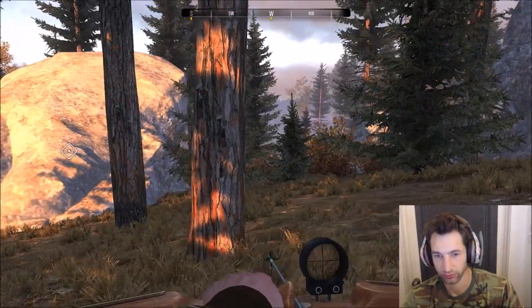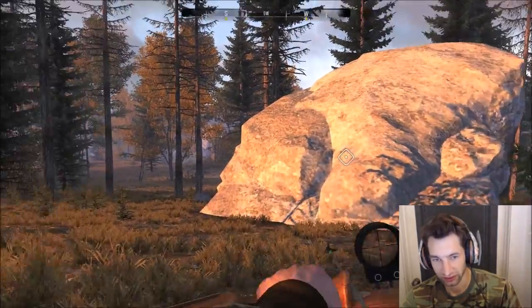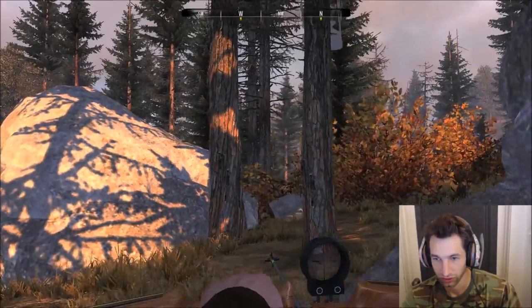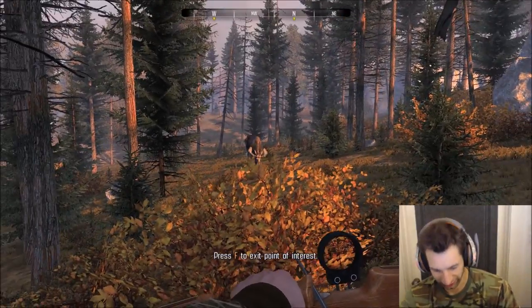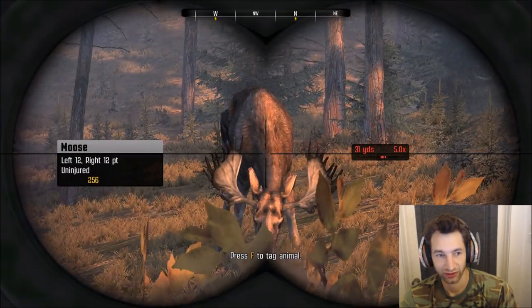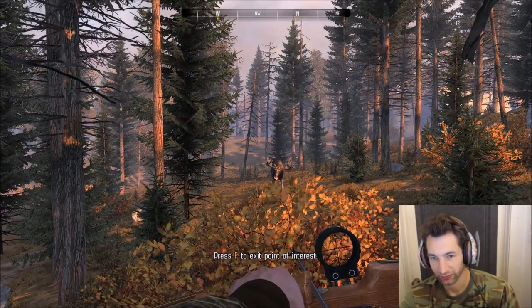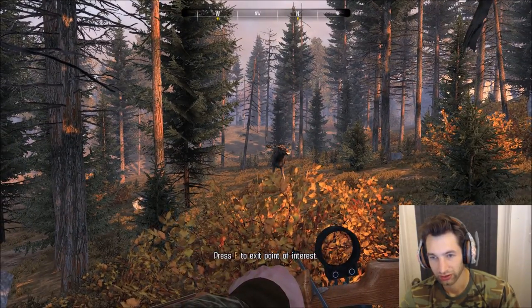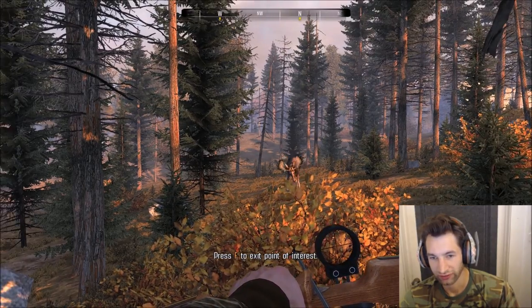Alright guys, we got a bull. Hopefully we can get over to this little stand here. Should work out pretty good. Our bull is right there — look at this. He's a 24-point bull, and he's about 15 meters away. But he's not at a very good angle right now.